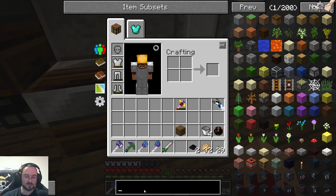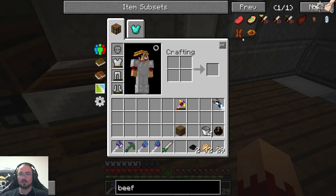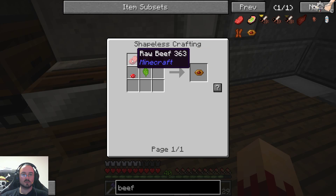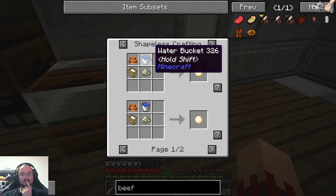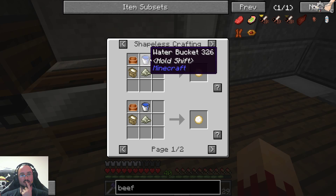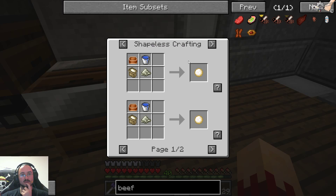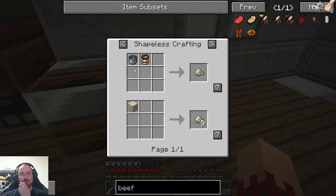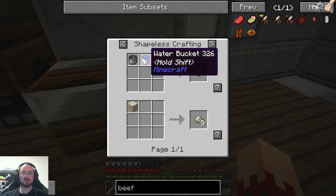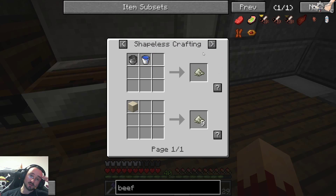We need firm tofu for our Beef Wellington — it's either this or firm tofu. So we need shrooms. Now we can look up the dough. We need water buckets. How shall we do the water bucket thing? We need fresh water bottles.